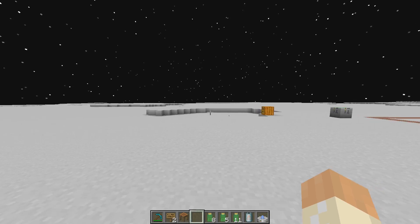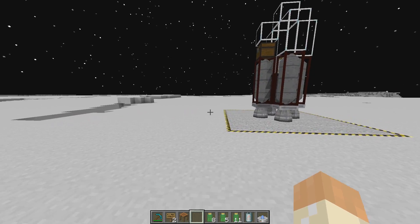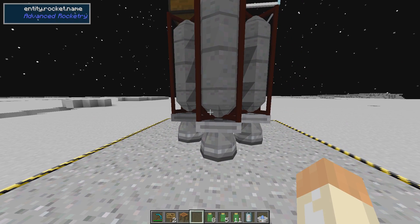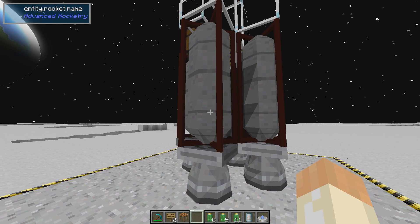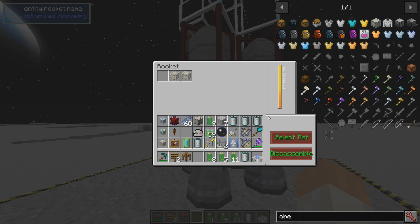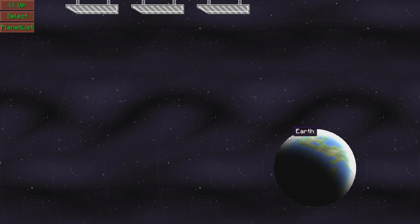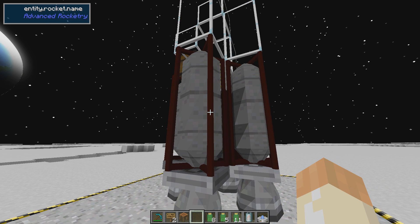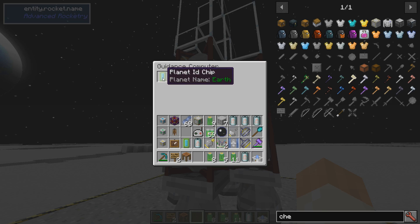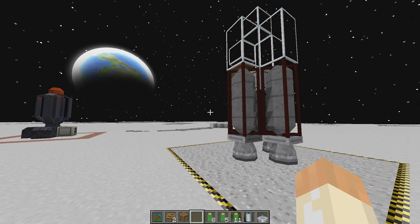When it's time to get back, let's say we're done here and have done whatever we came to do. It might be a good idea to bring a rocket assembling machine in case you disassemble by mistake. To get back, go into Select Destination and click Earth again and select it. Now if we go into the guidance computer we can see the planet name is Earth — that's where we're going if we launch again.